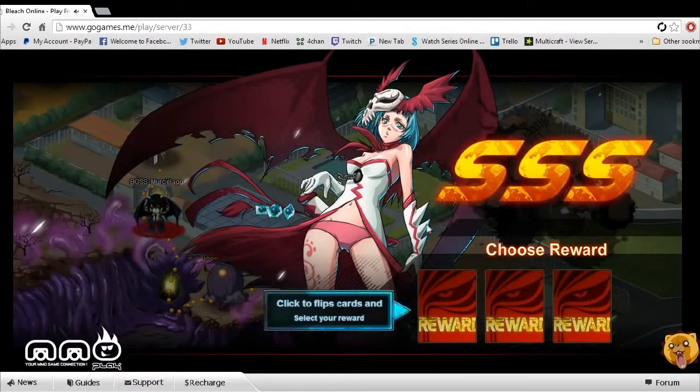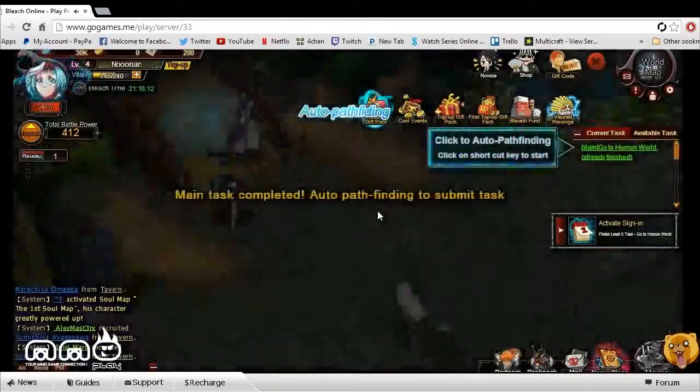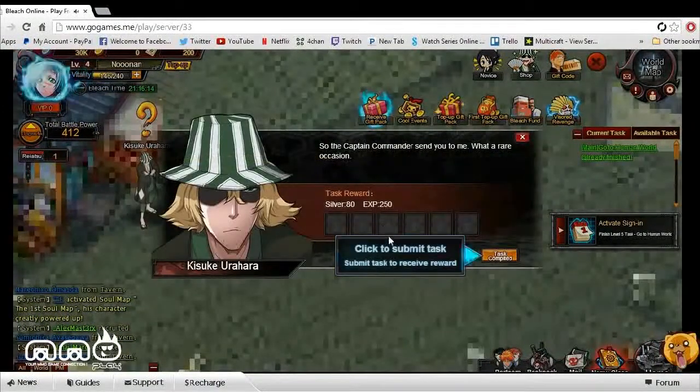Upon defeating dungeons or different NPCs, there's a progression with different areas. You can select the rewards — we clicked the middle one and it seemed like there were two different rewards. We got silver and an XP boost. Free money, can't be too upset about that.